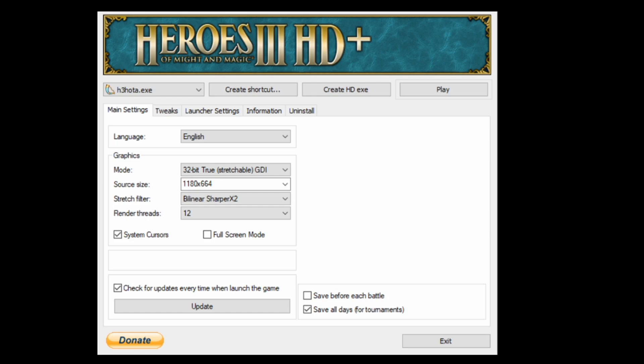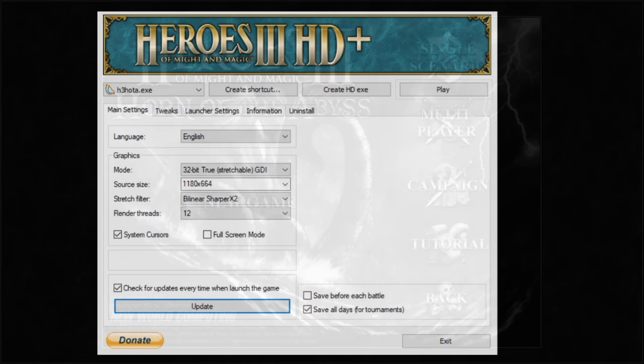After you've installed HotA and the HD mod, run the launcher. Select HotA from the drop-down window and adjust the settings as you like. I don't really like playing in the biggest resolution because the screen is a bit too stretched out for me. You want to tick 'save all days for tournaments' — it's really good, especially when playing PvP, if you want to check a certain day after the game is done or you have to load, you'll have all the days there.